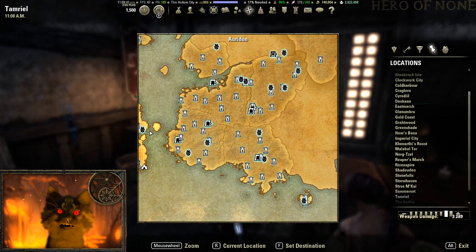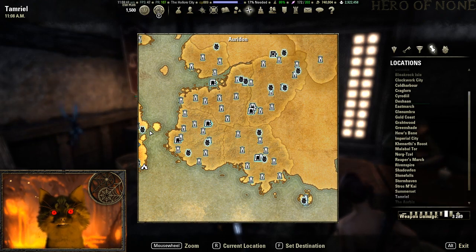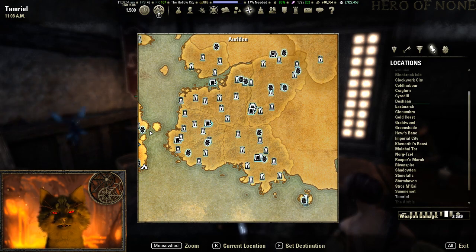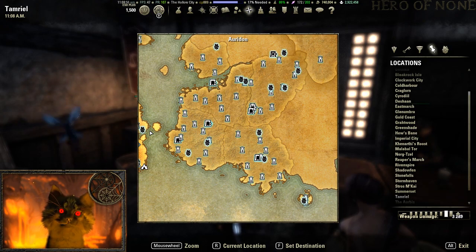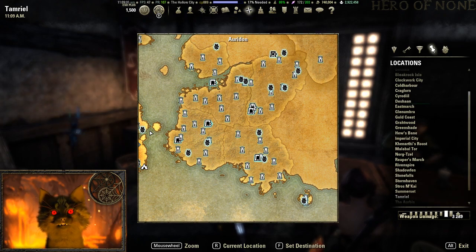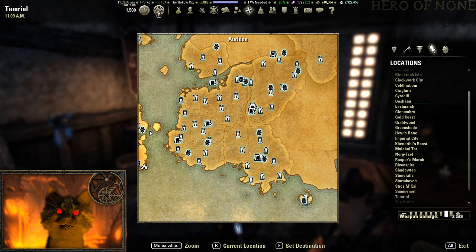There are a lot of class balance changes, but one of the most important is the Werewolf skill line getting a total overhaul with a lot of new features. You're now able to resurrect inside of Werewolf form, you're able to use siege, and you can do a whole lot more than you could previously when you were locked into that Werewolf mode.